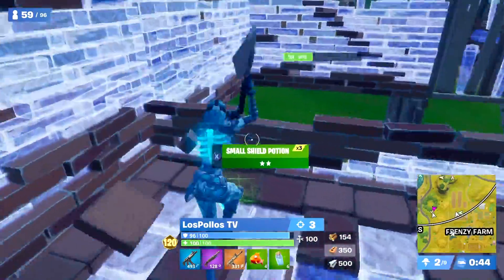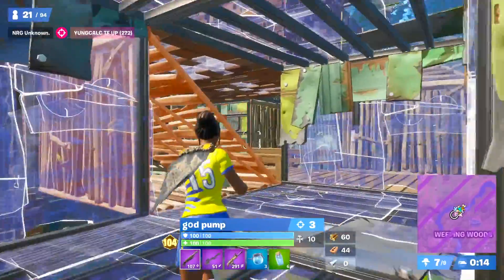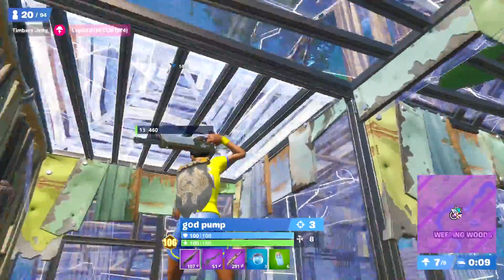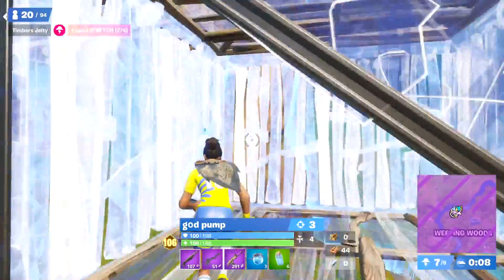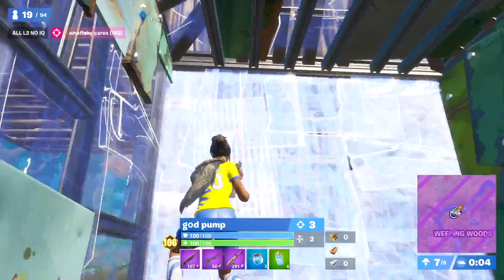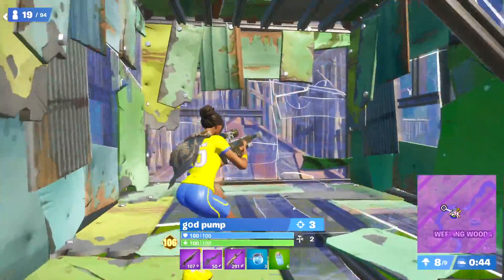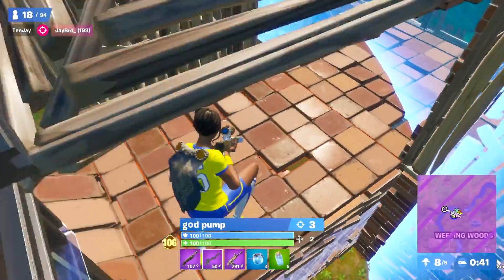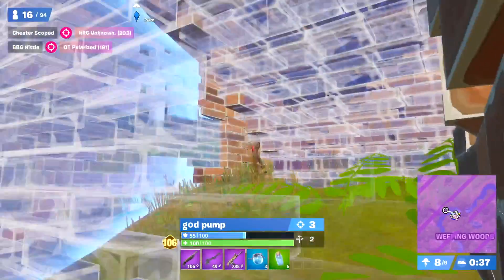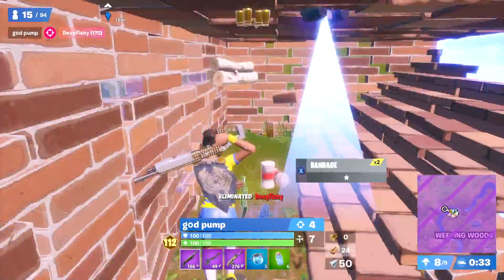Next up, we have God Pump, who plays on NA East and placed 31st. He was using the Poised Playmaker — the Sweden one — with the Crested Cape and the Icebreaker. This is a different combo, not the same basic skin over and over again. Even though the Crested Cape and the Poised Playmaker Sweden version don't match up perfectly with the color scheme, I would say it's close enough to work, and it's definitely one of the better ones in this video.